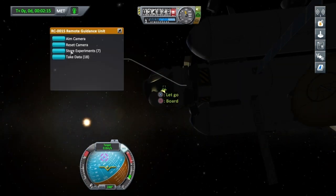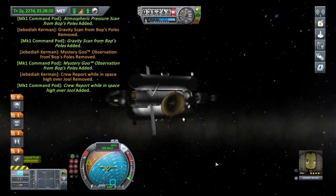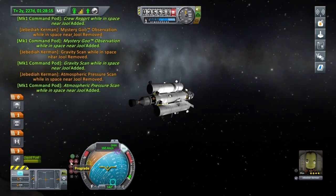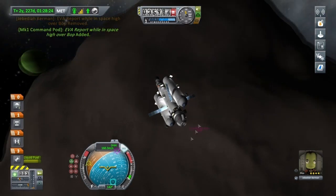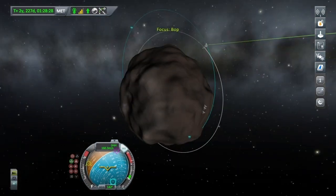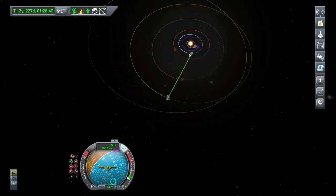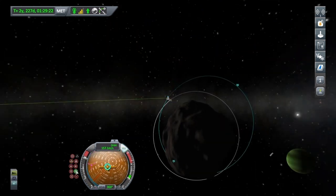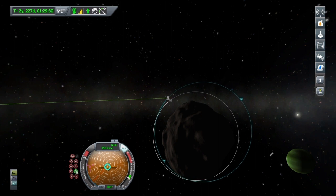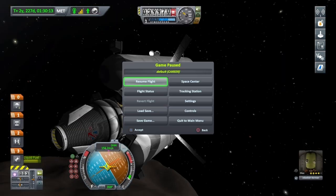RCS back on, up to the command pod there. Take the data out of the storage device because I won't be bringing that storage device home with me. And now going onto the map screen — something happened because that engine didn't burn at all and my peri was nearly into the floor, so I just had to readjust that, give it a bit of a radial-in burn. And now it's about time to return home.